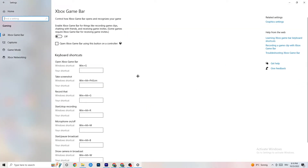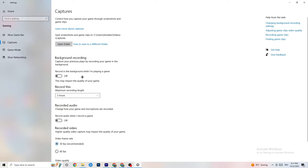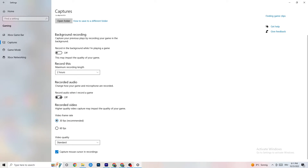Click into 'Gaming' settings. First, find 'Xbox Game Bar' and turn it off — you don't need it and it will drain performance. Under 'Captures,' make sure that is also turned off, because having it running in the background can cause crashes mid-game, prevent the game from starting, or cause FPS stuttering.